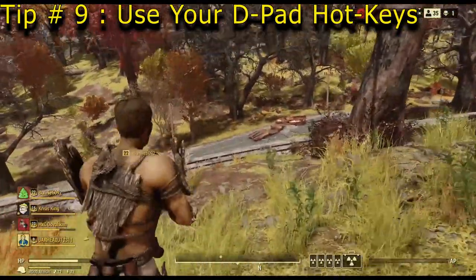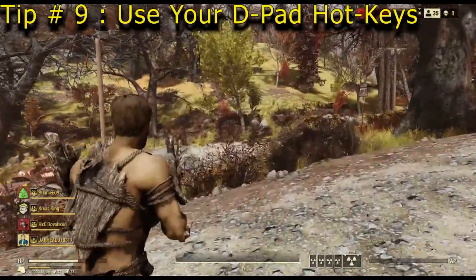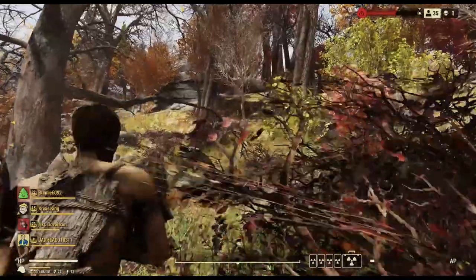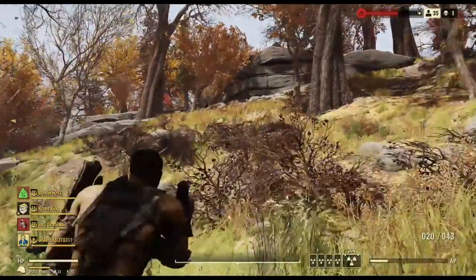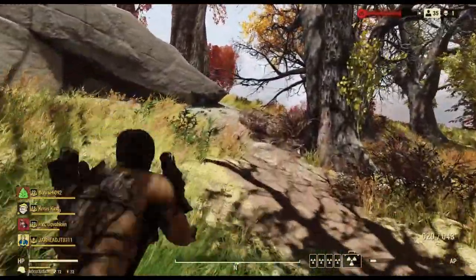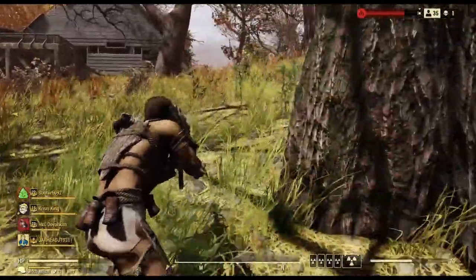A couple more D-pad tips: right on the D-pad will auto-stim you — if you hit right on the D-pad it gives you a Stimpak when you're hurting. And up on the D-pad opens the wheel with favorited items from your inventory so you can fast-switch to those. Now, I talked about the minigun and the heavy grenade launcher, but I also want to mention the radium rifle — the radium rifle is super, super good as well.